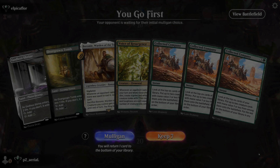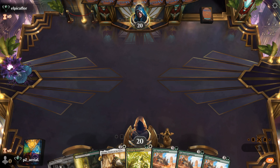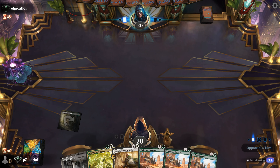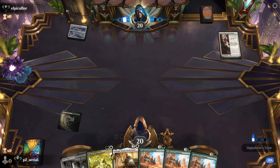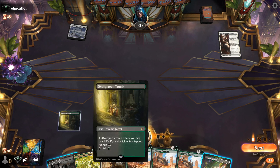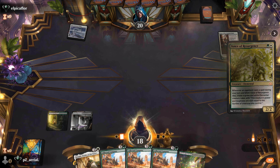Round three - Voice of Resurgence is nice, triple Collected Company is either going to be really good or really bad. Tomb-tapped, and if we never draw land again this is going to be a sad game. Snow-covered Plains - looks like this is going to be Bats, but played in Timeless. Voice of Resurgence, let's go.